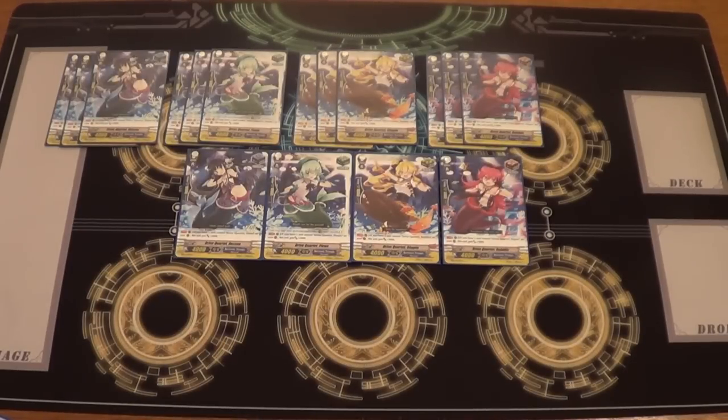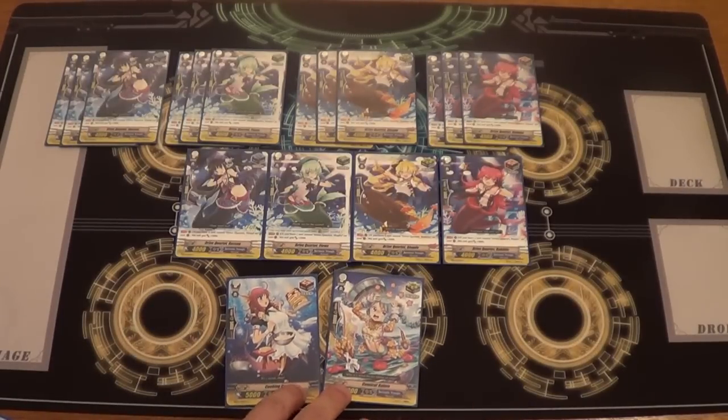Coming back to the Grade 0s and triggers — my personal preference was to run all four of the Drive Quartets so that each one can play off each other and become a 7k booster, which helps when you're lacking boost power. You can take out the stand and put in extra draws and crits for a more offensive pushing deck, rather than one that's more technical with stands in it. There is another stand trigger in the lineup, but I don't think you want to run more than four.